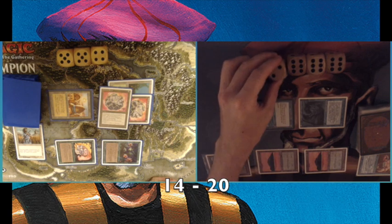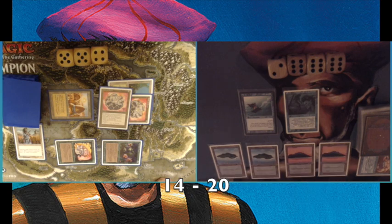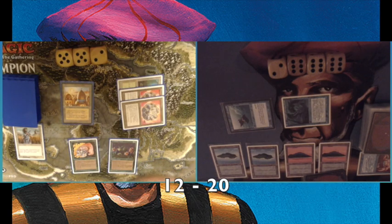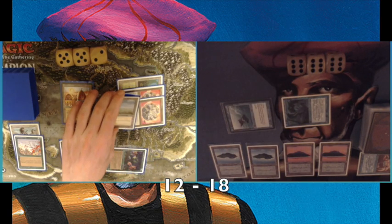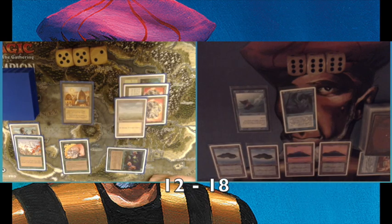My opponent plays another Felwar Stone and takes a damage. Then there's a Swords to Plowshares on my Serendib Efreet — that's too bad, it would have felt great to deal three damage. He gets three life and attacks straight back with Argovian Pixies. I go down. I attack him — he's on 12. I'm not playing anything, and he casts Untamed Wilds, so despite missing some land drops the Felwar Stones and Untamed Wilds keep him on track. He deals another two damage.